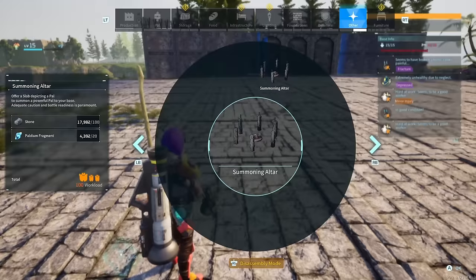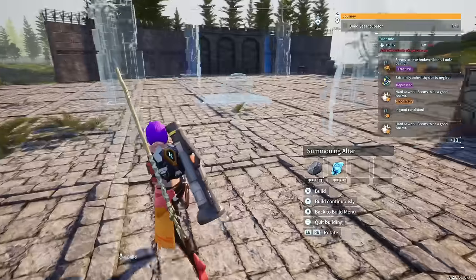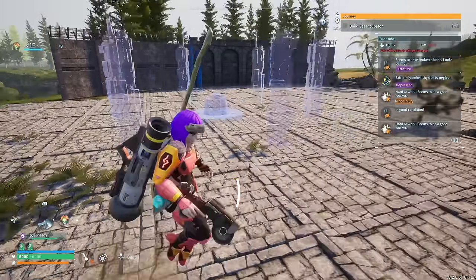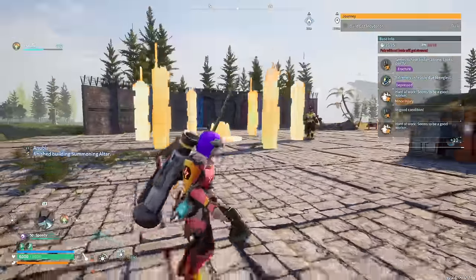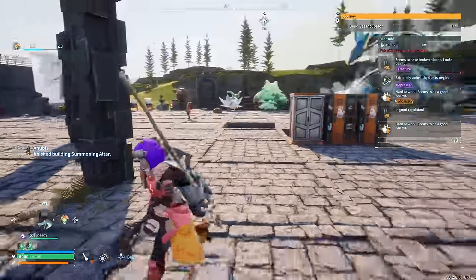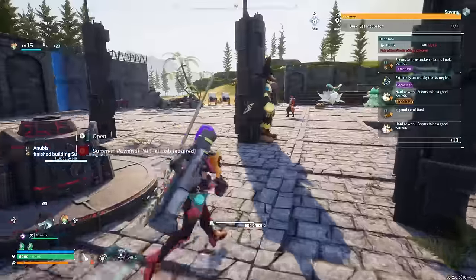It is an exciting day in Pal World! Today I'm going to teach you guys how to summon the raid boss and go over all the new stuff they added into the game. If you enjoy Pal World content, hit that like button and let's get to 500 likes. The main thing we got in the brand new update is Bellanor, who is able to be a raid boss and you're able to summon her.